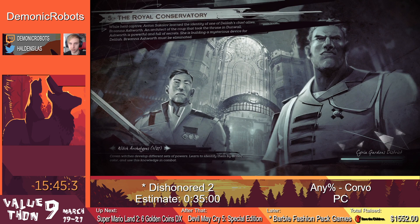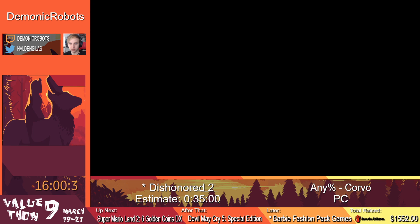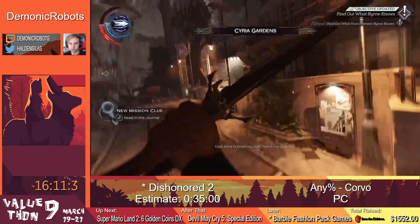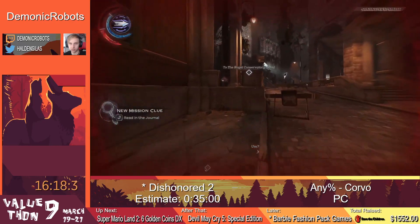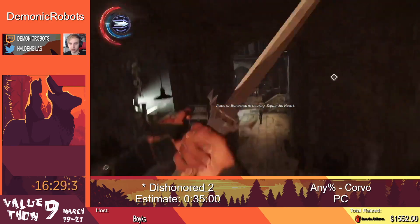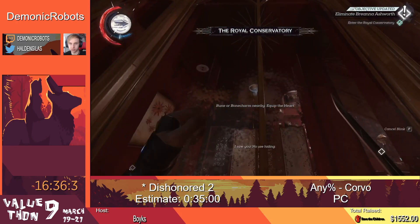Now we're going to the Royal Conservatory. We're essentially going to be killing off one of Delilah's girlfriends, who is a witch with magical powers. We're going to learn exactly how Delilah came back — she was killed in the first game in one of the DLCs and now she's returned through void magic. This is also the scariest area because I cannot quick save — when you're in combat in this game it does not allow you to quick save, and in this area you are always in combat constantly.